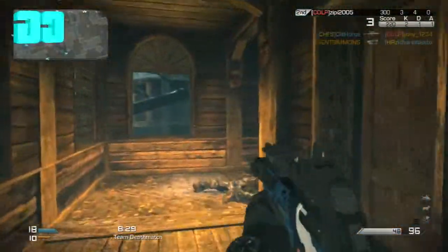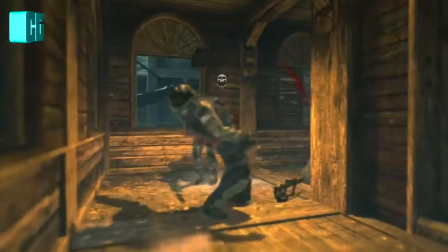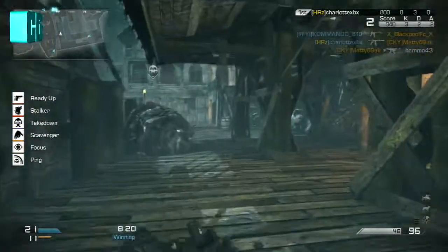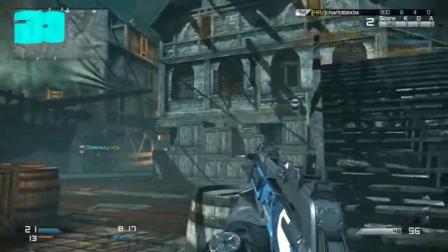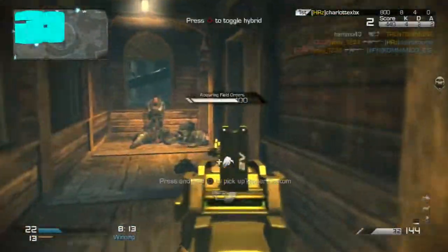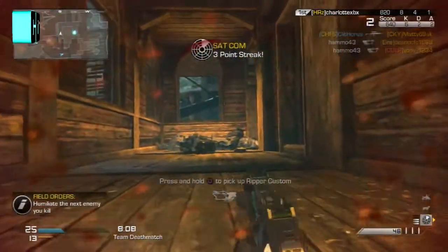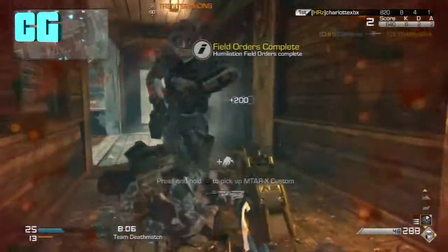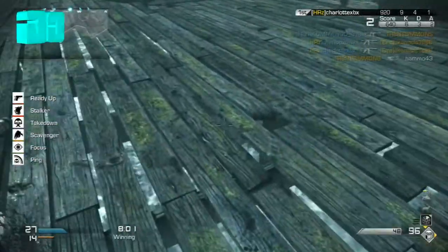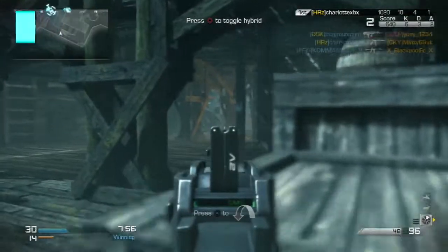Next we're on Dynasty — I think that's how you pronounce it, going by the trailer. The unique field order on Dynasty allows players to call in an airstrike of vertical takeoff fighter jets, while one lingers behind to give you unmatched air support. Basically, it is a kill streak from Modern Warfare 2 — it is the Harrier kill streak.